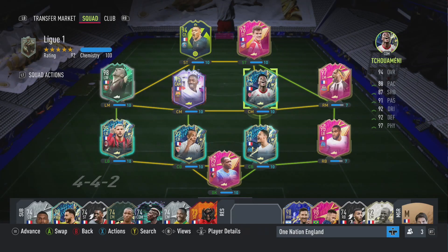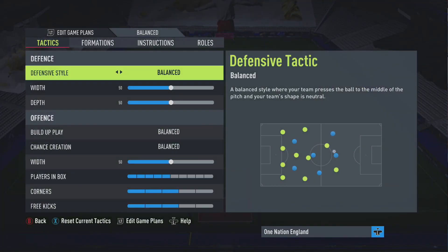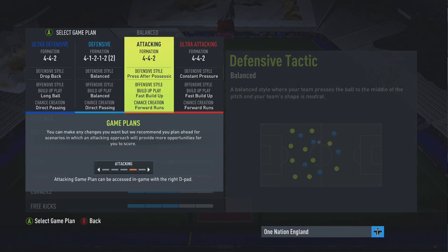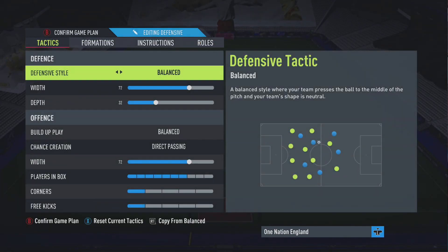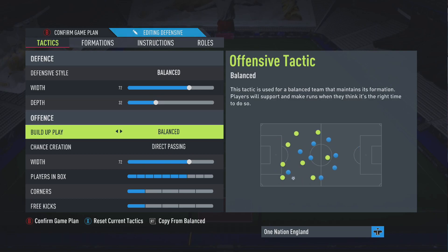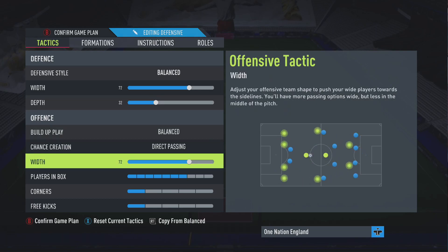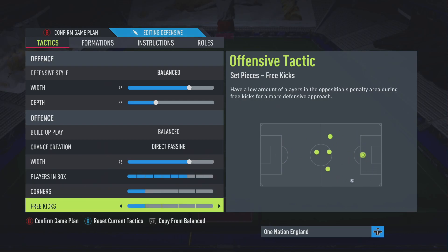We'll use a French team as an example since you can still do One Nation with it. Go to custom tactics, then press LT or L2 on your controller and select any tactic slot. For defensive settings, set defensive style to balanced, width 72, depth 32. For build-up play use balanced, chance creation direct passing, width 72, players in box seven, corners one, free kicks one.